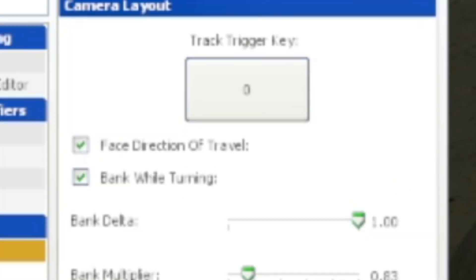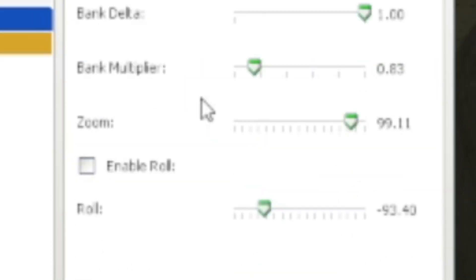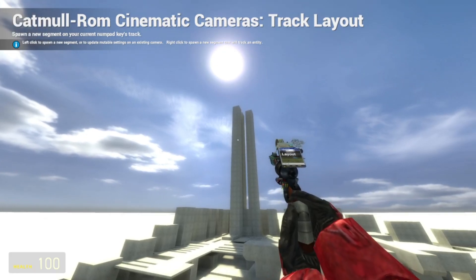Down there in the section called Main, click on Camera Layout. Before you do anything, press on the trigger key — I recommend using zero as your button. For the camera shots, I recommend using these two: Zoom and Roll.